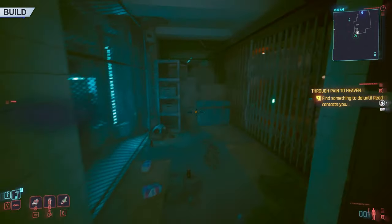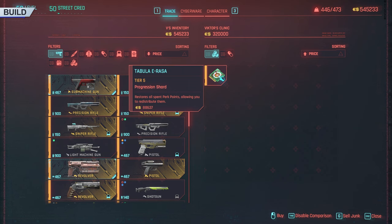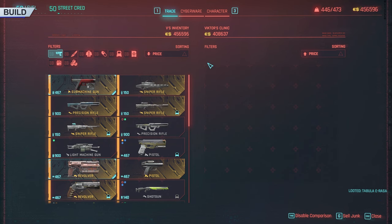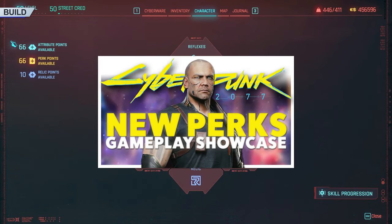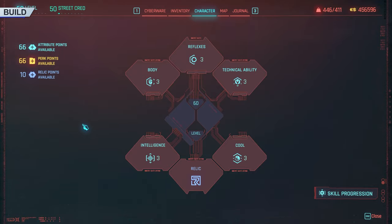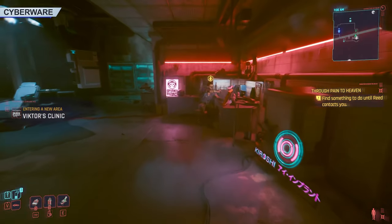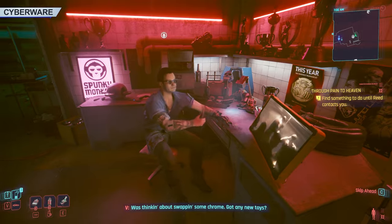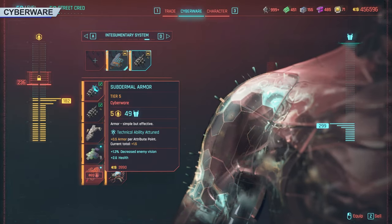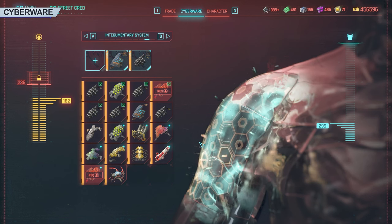Feel free to experiment with your build. You can purchase a special shard that lets you reset your points and try a new build. When you start Phantom Liberty or Cyberpunk Patch 2.0, your previously played characters will be offered a complete attribute and perk reset, since the whole system has changed. Save at this point and experiment with the perks, or check out my perk showcase video. The cyberware mechanics have also changed, so make sure you head right away to your nearest Ripper Doc before starting the expansion storyline. Vic will call you and tell you he has installed some new changes, so that's how you'll know. Your cyberware effects have been changed, so be sure to read what they can do now. You'll want to compare what cyberware you have versus what you can buy at any Ripper Doc.